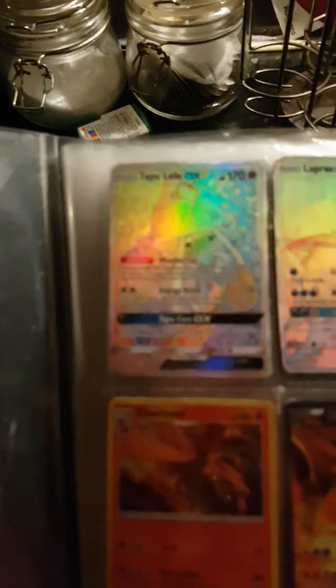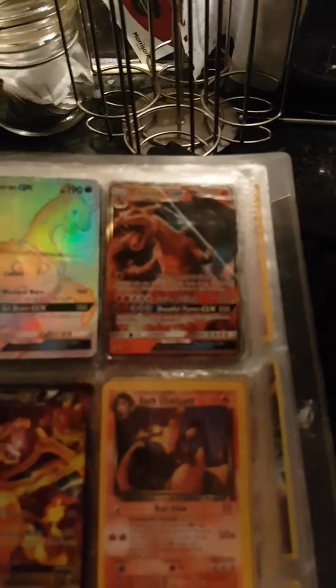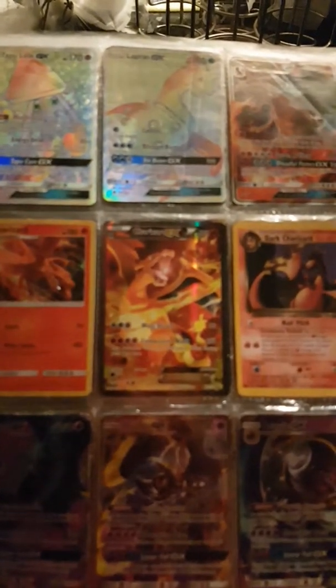We have Tapu Lele rainbow rare, Lapras rainbow rare, Trevenant — Trevenant again, Trevenant EX, full art Dark Trevenant.